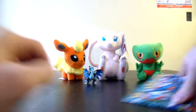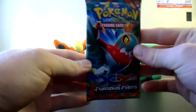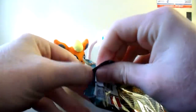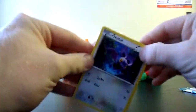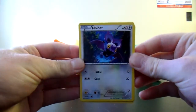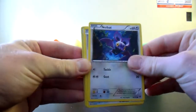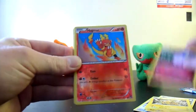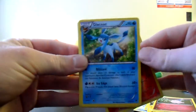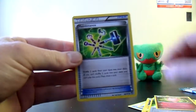And two Furious Fist packs. We've got Mega Heracross and Holucha — very nice green and orange design. Noivern, I'm using him in my X playthrough right now. He doesn't evolve until level 48 or 49 or something like that, so it's going to be a while until I get Noivern, but he's a pretty cute guy. Patch Rat, Electabuzz, Clefairy, Magmar Reverse, and a Glaceon Regular Rare. Herbal Energy, Clefable, and Maintenance.